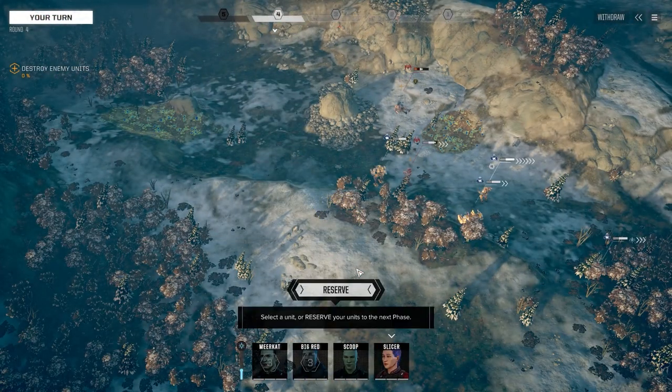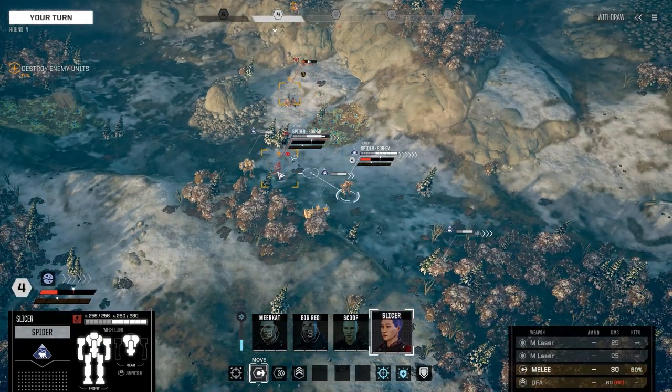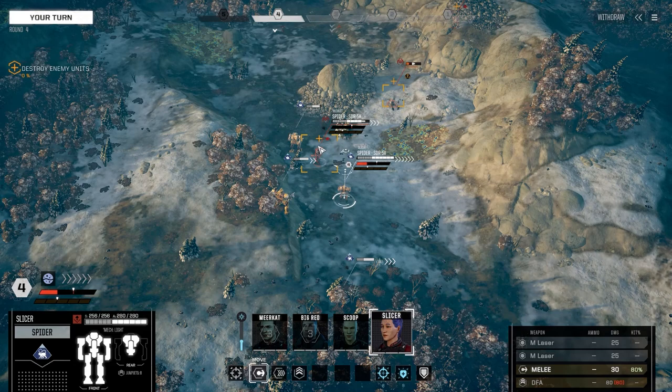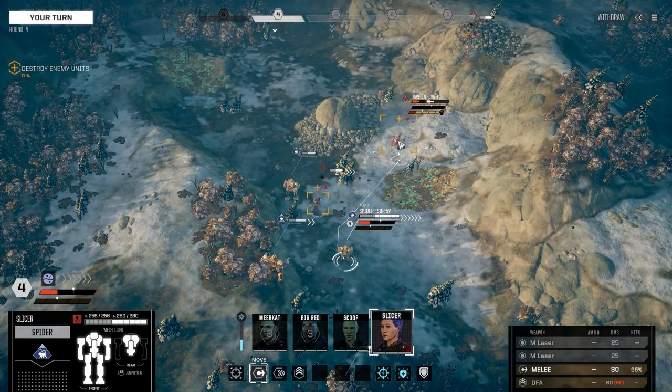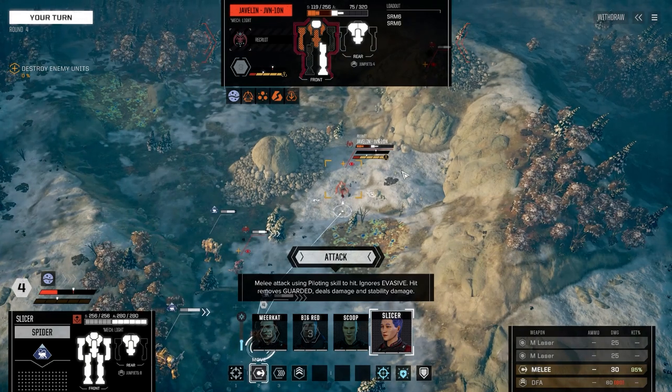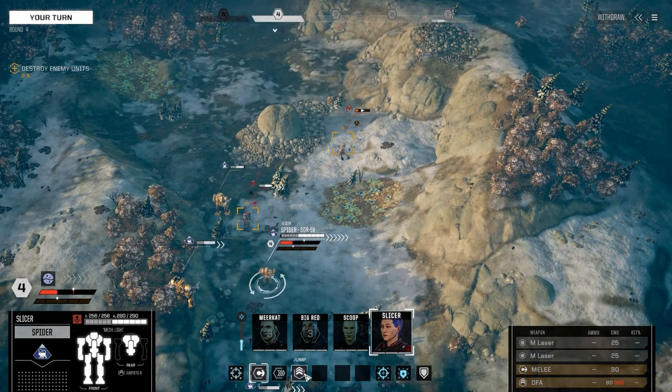Sometimes when enemies — or when you — use miniguns or flamers, it's very easy to get a headshot, which will always injure the pilot no matter what. It doesn't kill them necessarily; it just always injures them. And obviously that is not so good. I kind of want to come in here and melee, but that might not be the best idea.